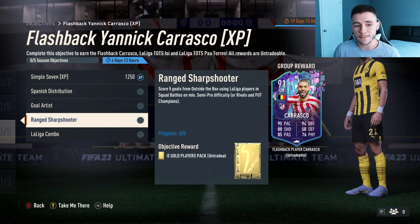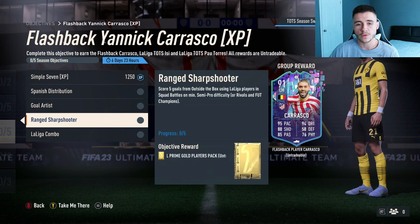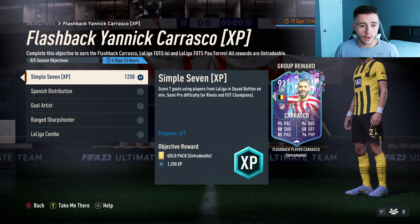You can go ahead and combine Simple 7 and also Range Sharpshooter. For Range Sharpshooter, all you have to do is score five goals from outside of the box. So out of those seven goals from Simple 7, if five of them are from outside of the box, you can complete those two objectives in one game.